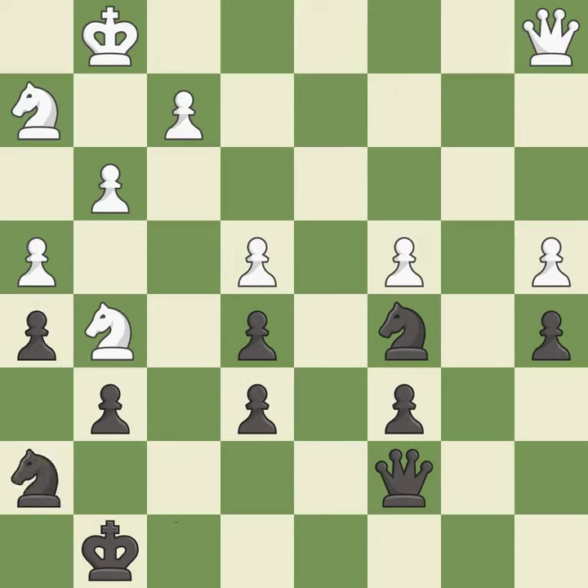This defends a pawn that was under attack and had no defenders — it is good. This misses a much better move — it is a mistake. This mobilizes the knight, allowing it to control more of the board — it is best. This maintains the balance in material with a good trade — it is excellent. Takes back. This is the start of the endgame and white is winning — it is best.